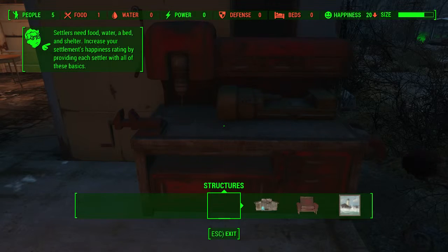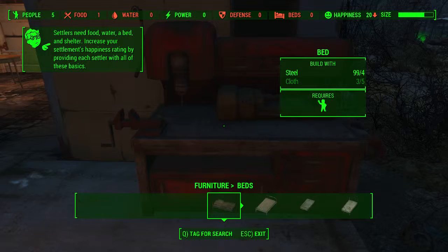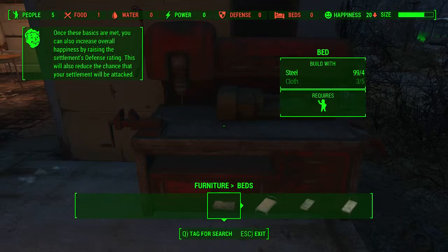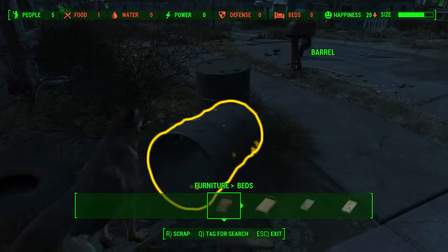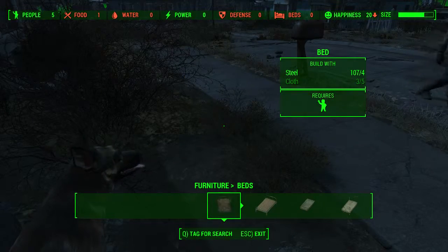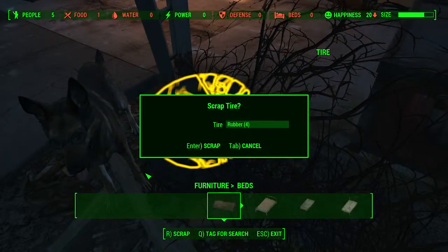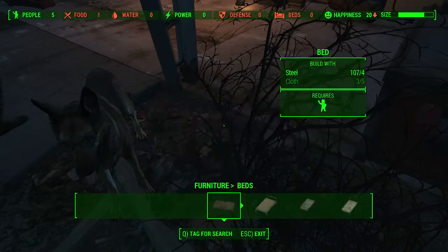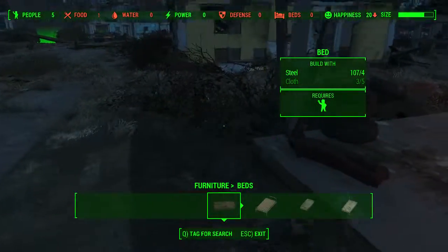So we need to make some beds. It's furniture — beds. I need cloth. Where do I get cloth? I need it from rugs. I don't need to scrap you, I'm just getting... just scrapping stuff around while I'm thinking about where I can get some cloth.